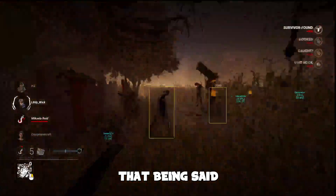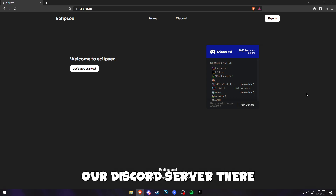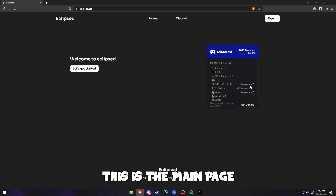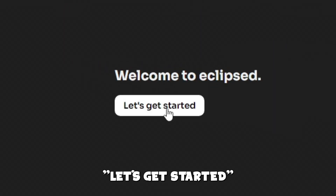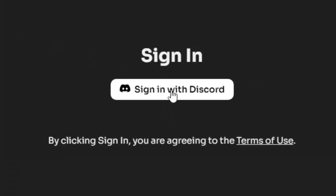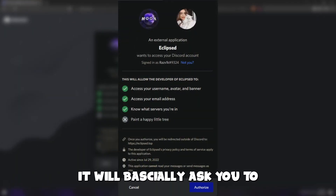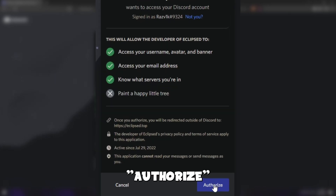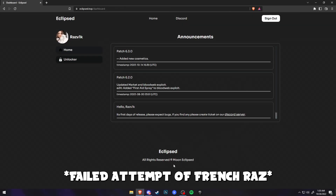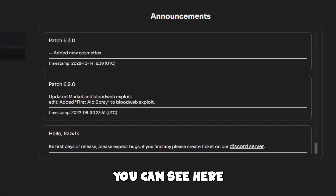Let's go into the tutorial. You will find the link to the website in the description — you can also find our Discord server there. This is the main page; you can see Home, our Discord, and so on. To get started, sign in with Discord — it will ask you to authorize the login, just click Authorize right here. And now here we have the home page.